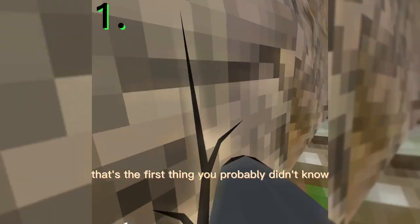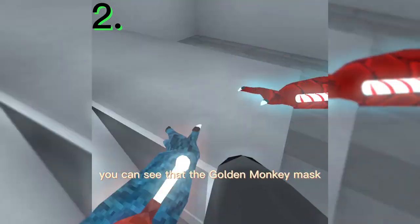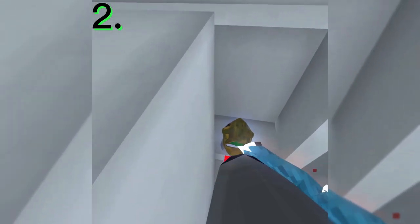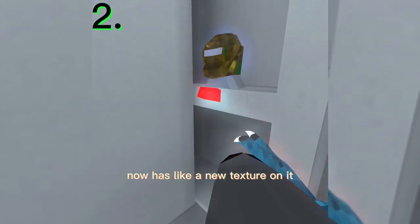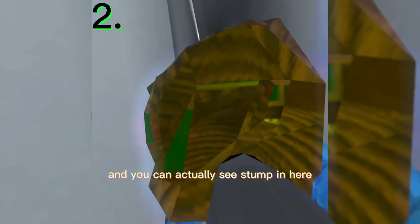You probably didn't know this because nobody really pays attention to it, but you can see that the golden monkey mask now has a new texture on it, and you can actually see Stump in here, and you can see the computer.